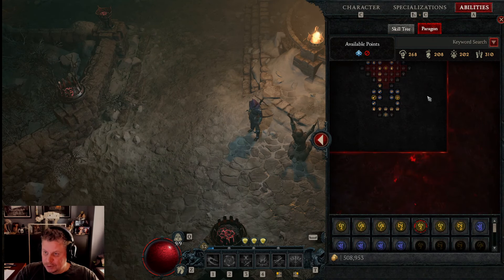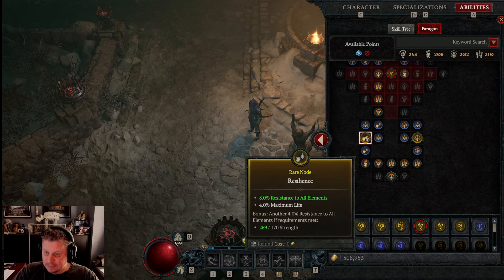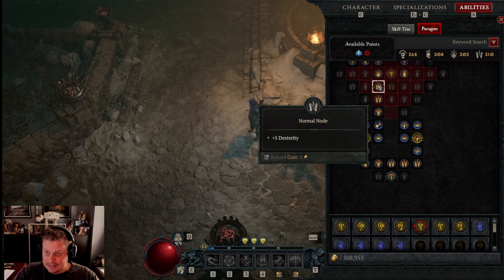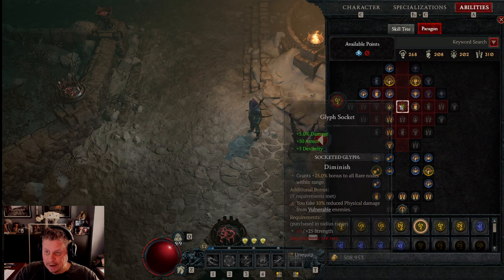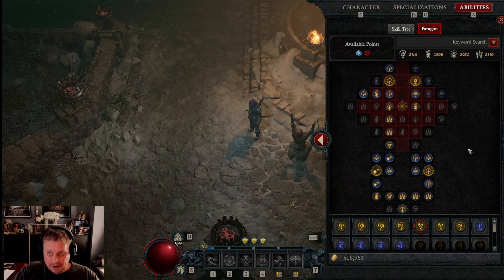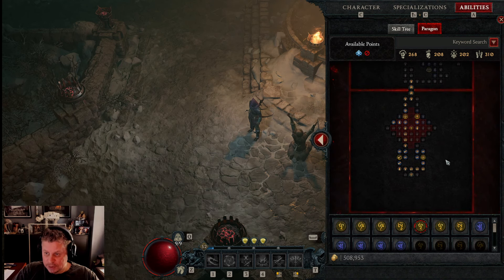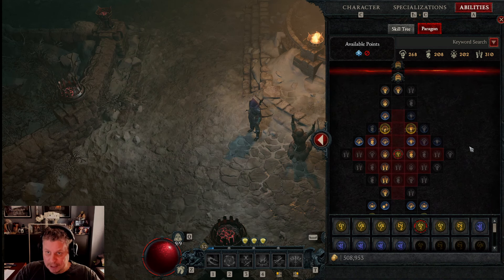Those 20 paragon points — let me show you on my board — will get you about 20 nodes in, enough to reach your first glyph slot, which is very important. You also need to have some kind of plan for your paragon points and be very careful about how you spend them. You don't have an unlimited number of paragon points.